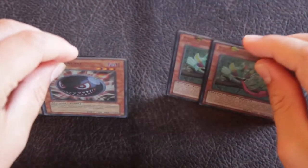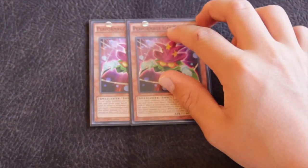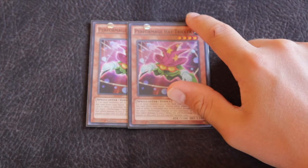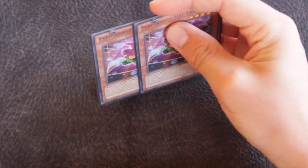You can also go into XYZs with Masked Chameleon. From my previous OTK version of the deck I kept two Performage Hattricker, mainly because they allow you to spam out XYZs and really help you get a lot of synchros on the field. You don't need to run them if you want — you can run extra backrow or more MechLord cards. I just like them personally.